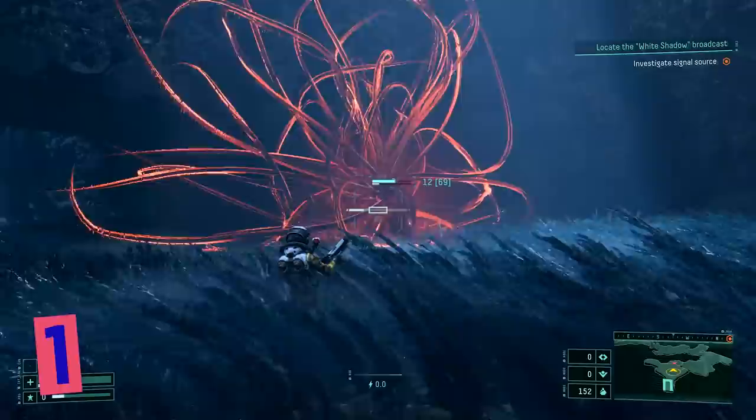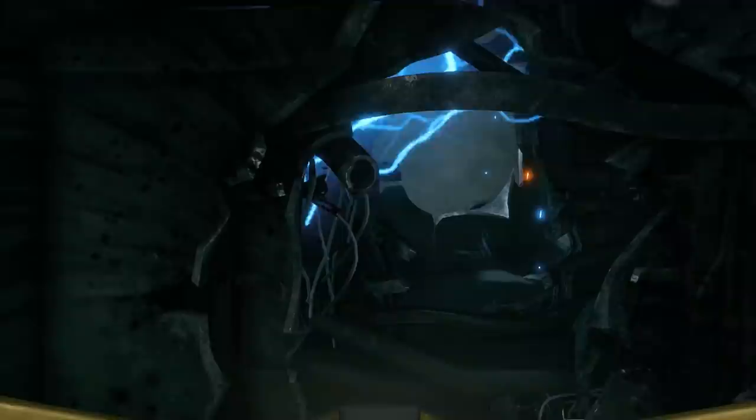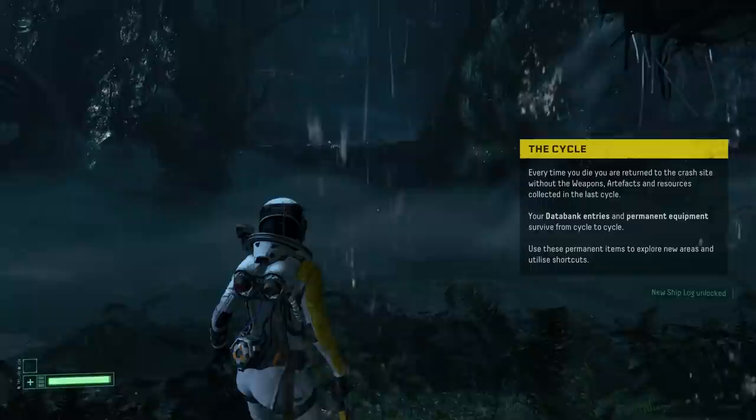Number one: the world of Returnal breaks down into things which are persistent and things which are not. One of the core mechanics of the game is the death cycle — Selene will explore, fight and die, and when she does, you reset to her initial crash site and start all over again, well, nearly from scratch. Most of the things you gather — weapons, equipment, currency — will disappear when you die, but some of them won't, and they are key to getting further in the game.